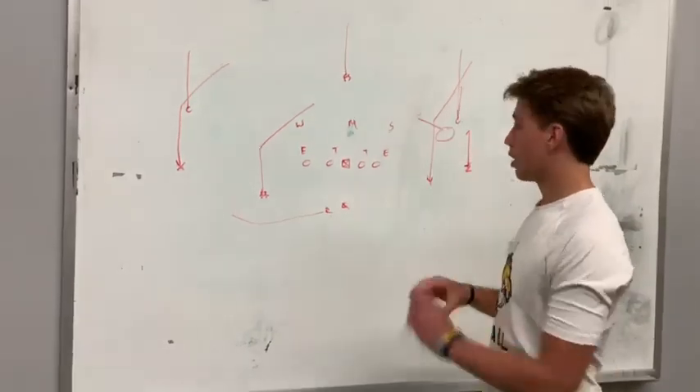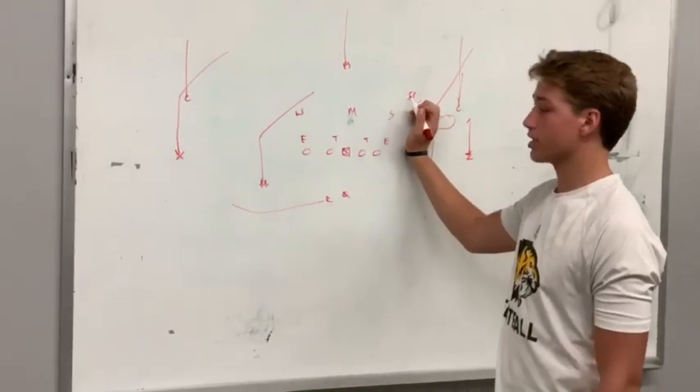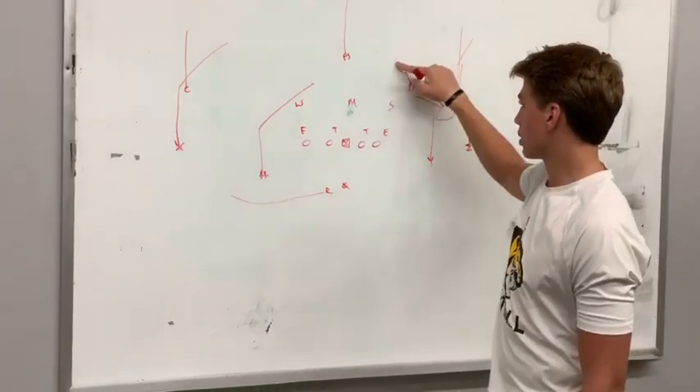If they're two-high, they can always roll. The strong safety can set up pre-snap and roll over. It's important to get your eyes up and look at the coverage.